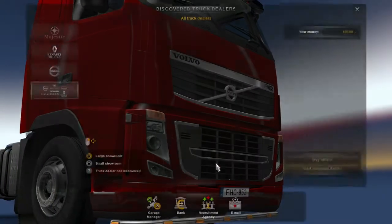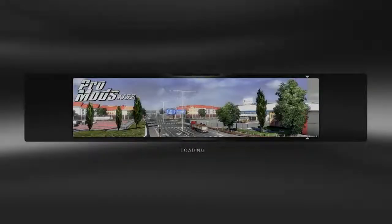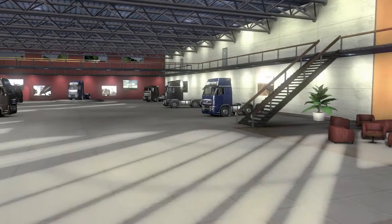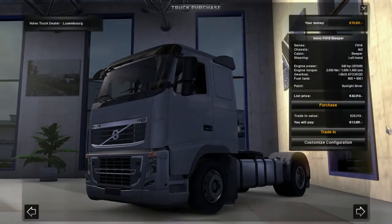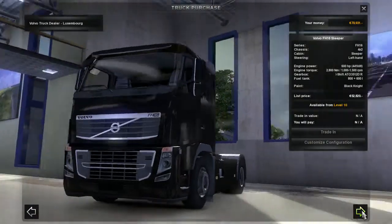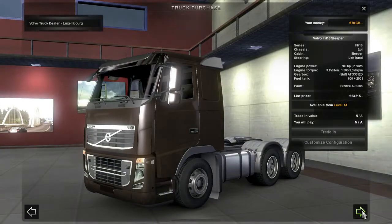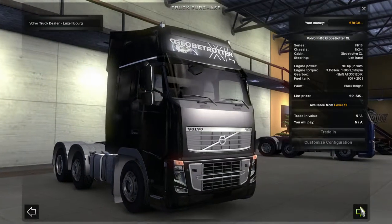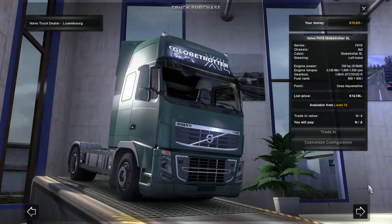Let's see if I can show you how the mod makes the trucks cheaper. Let's go through Volvo right now — the prices are right around what trucks cost in real life. This basic FH-16 used to be $94,000 or $95,000 to buy, now it's down to $43,000. If you go to the big boy trucks, one was close to $200,000. All of them are less than about $100,000 now, which is kind of nice. Makes it a little bit more realistic, so I'm definitely in favor of that.